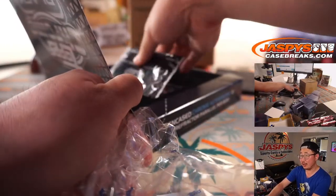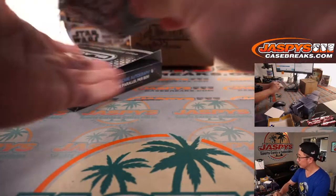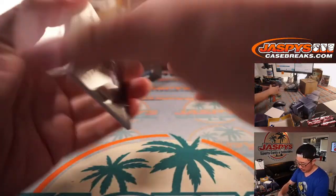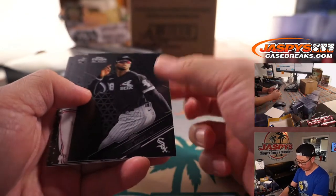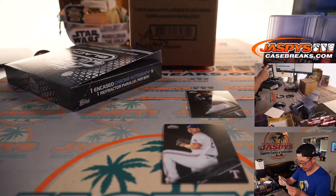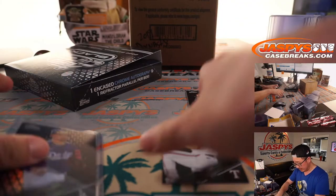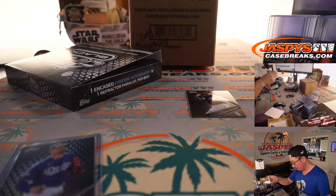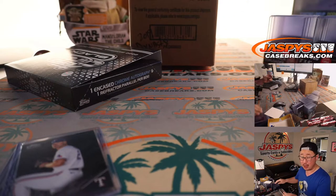There's an encased card underneath here, so I'm just going to pull out the pack first. And there's Luis Robert — rookie Luis Robert — Corey Kluber Rangers Edition, and Mookie Betts. The Betts will go to Will Hash, who's got the Dodgers randomized. The Corey Kluber will go to Brandon Hall and the Rangers. And the nice rookie Robert for Will Hash, Chicago White Sox. Nice.